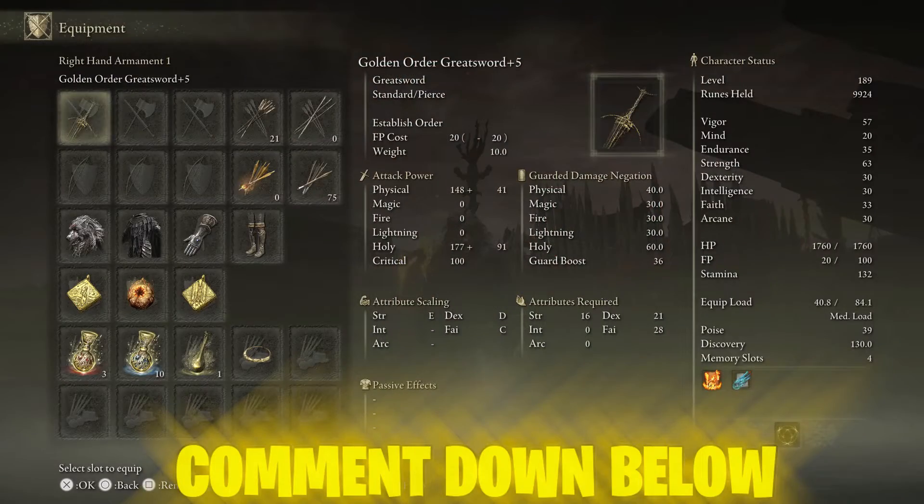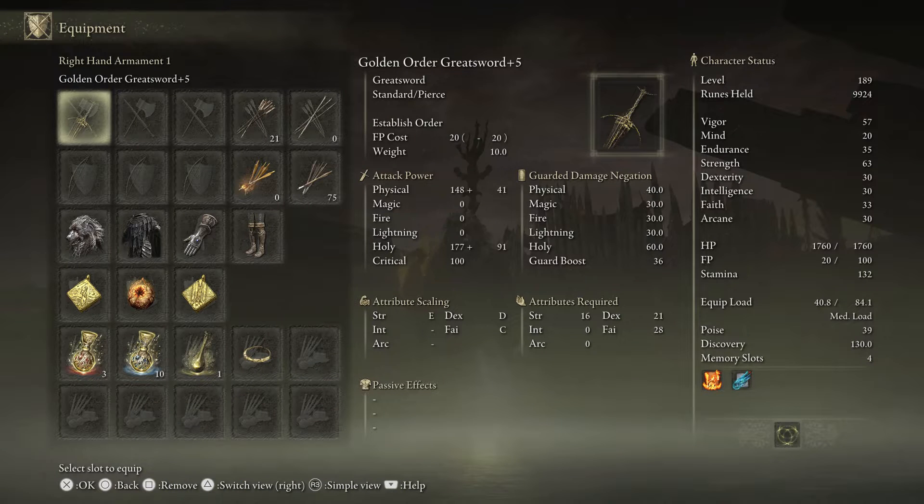Let's talk about the stats. It is a greatsword — you can see it right there at plus five. Make sure to upgrade it as much as you can. FP cost is at 20. It has the Established Order skill, a very awesome skill. Attack power includes physical power and holy power, as well as a critical chance. It scales in strength, dexterity, and faith.